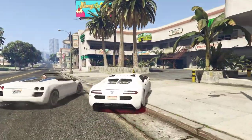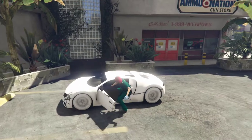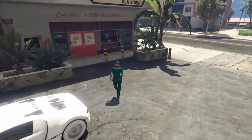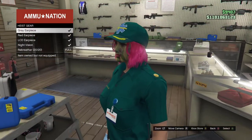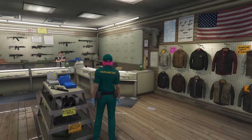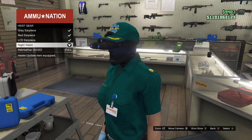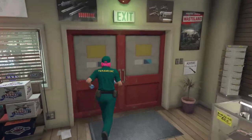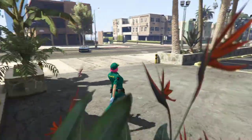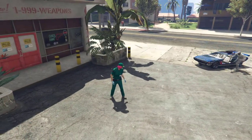Once you guys come to the gun store, run inside. Press right on the d-pad and put an earpiece on. You can put any earpiece — it doesn't matter. Once you put an earpiece on you can join through somebody else, because you can't open the phone or the post menu.